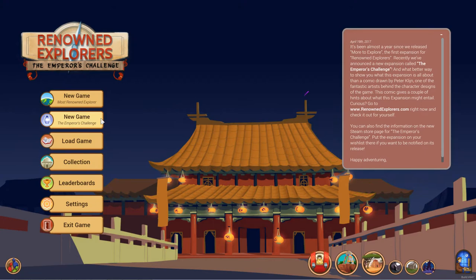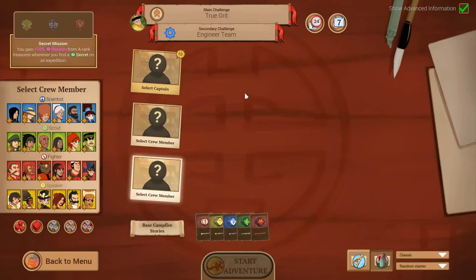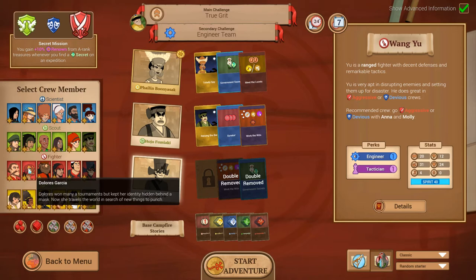Today we're going to be playing the new mode with some of the new characters. We're going to be checking out the cool new stuff that the DLC has brought, which includes significant updates to a couple of the expeditions. So let's start with some of the new characters. If you've never played the game before, don't worry — I'm going to be explaining some stuff here.